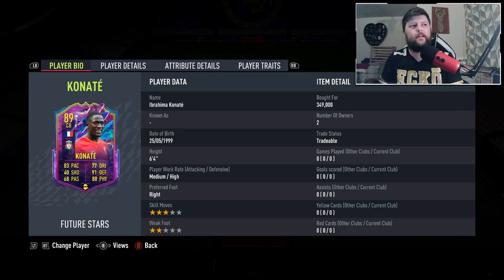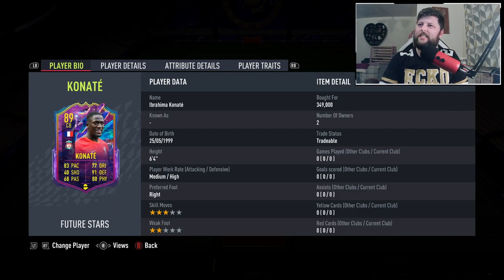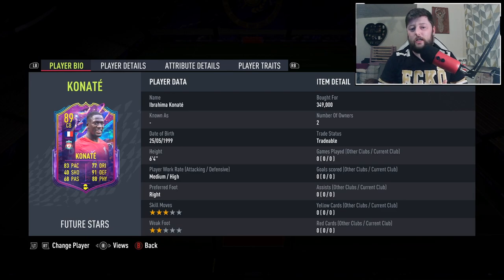What is going on guys, today we are looking at Konate, the newly signed center back for Liverpool. Honestly, great upgrade, fantastic upgrade. He's gone from a 78 rare, then he did have an 82 which is a One to Watch, and now he's got an 89 - fantastic. With some good stats obviously, in terms of the center backs we do have, it's going to be very hard to match Varane, Maldini Team of the Year, Marquinhos.